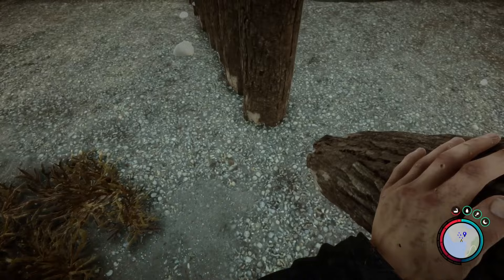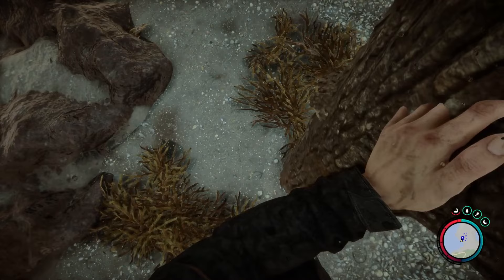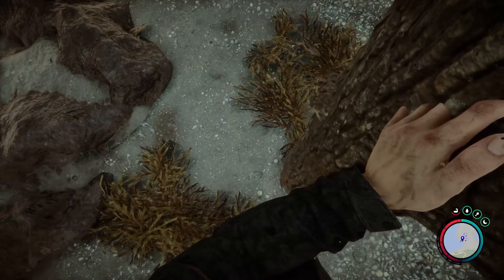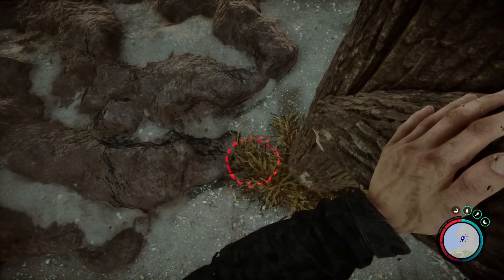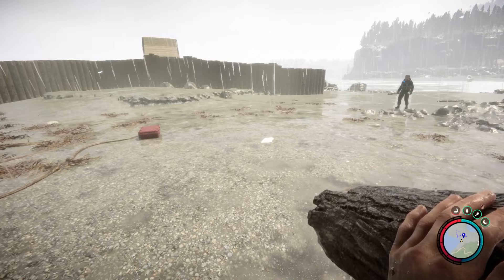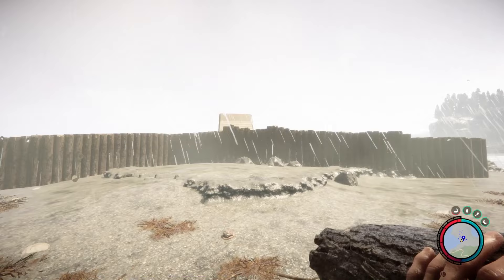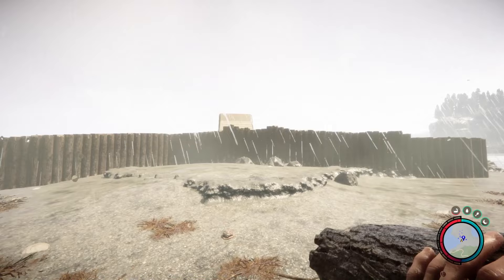The next building tip is building a wall to help protect your camp. Look down, make sure the circle is there, and just place a bunch of logs down. You want to try surrounding a wall around your base to help protect it — this gives your base more defense.